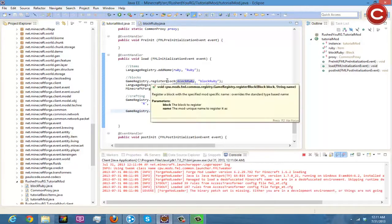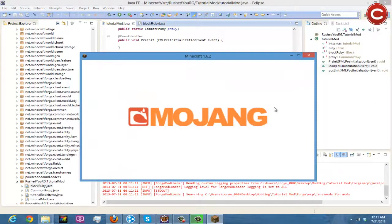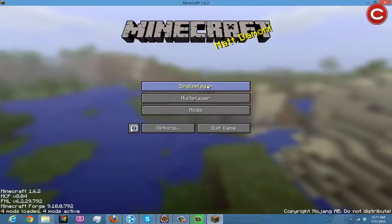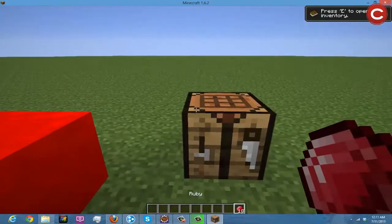Let it load up once again. We spend more time loading than coding! Go ahead and click our test world, open the crafting bench, put the ruby block in there, and as you can see it makes 9 rubies, which it wouldn't do before. Pretty cool.